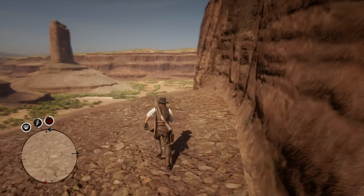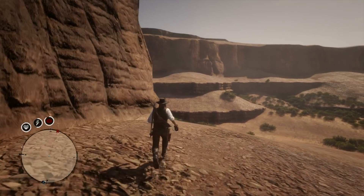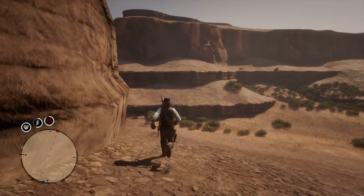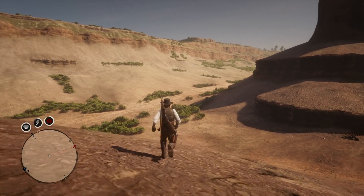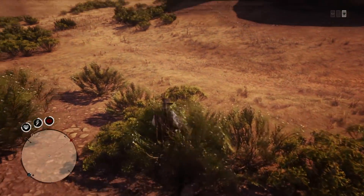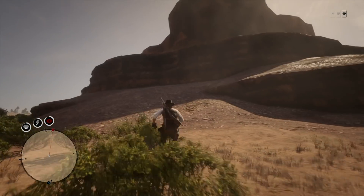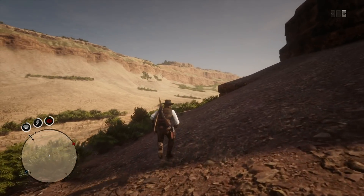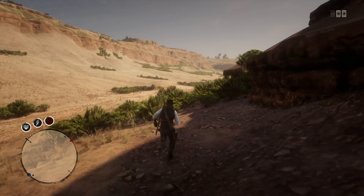I've seen a couple of different methods for getting into Guarma and Mexico in Red Dead Online that are very difficult — they have you traversing a horse up a hill where it has to slide forward and do this super awkward movement. I've tried that, and I found it incredibly difficult with a success rate that's usually not that great. However, with this method, you'll literally be able to do it 100% of the time.